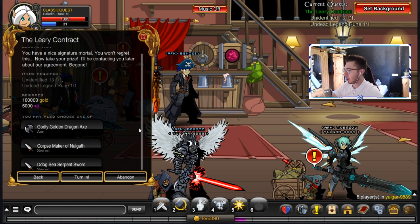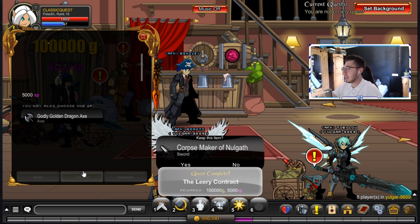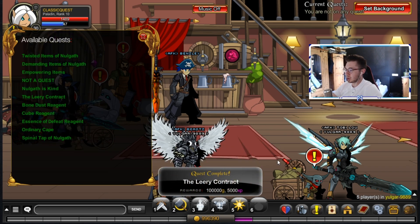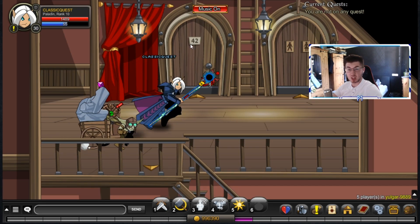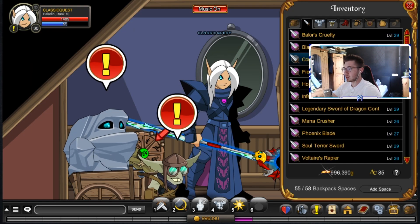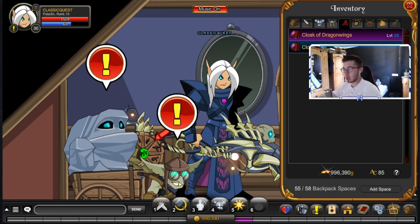Finally! Corpse Maker of No Garth, the Godly Dragon Axe, or the D-Dog Serpent Sword — I'm going to go with the Corpse Maker of Miltonius. Such a nice weapon. Let's turn this in. You actually get like 100k gold for doing that as well — we're almost at the 1 million mark, which is crazy. And here it is guys, the Corpse Maker of Miltonius, color custom!